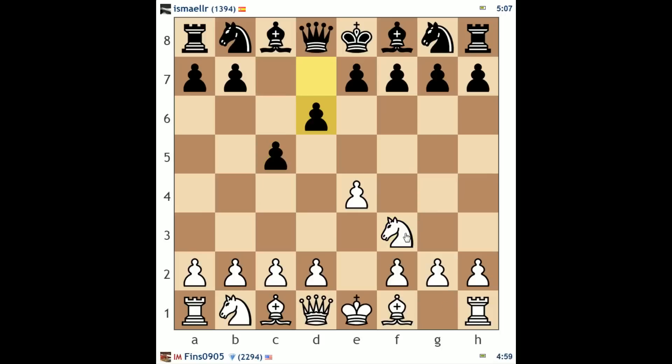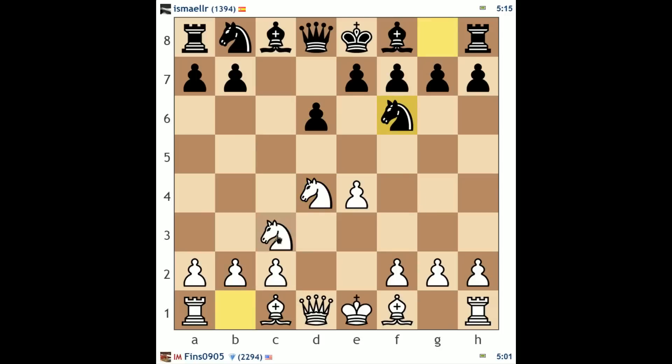I like playing knight f3 followed by d4 against the Sicilian — this is the open Sicilian. It's considered to be theoretically the strongest way you can play against the Sicilian, so not a bad idea to follow this path. White opens the middle and tries to play actively in the face of black lagging in development a bit. Black is playing the Najdorf variation.